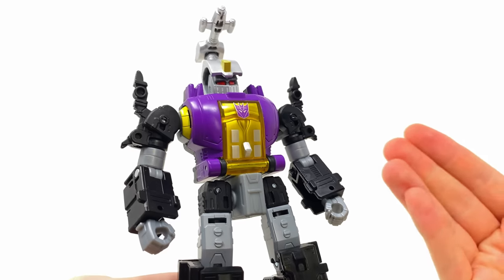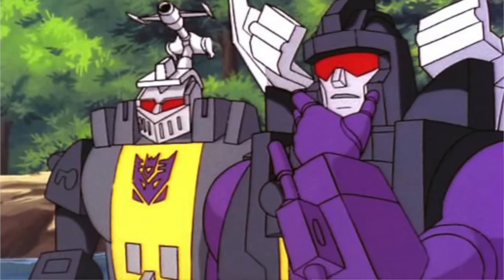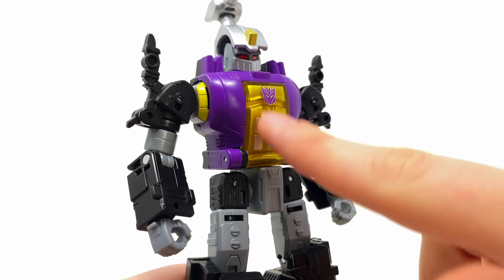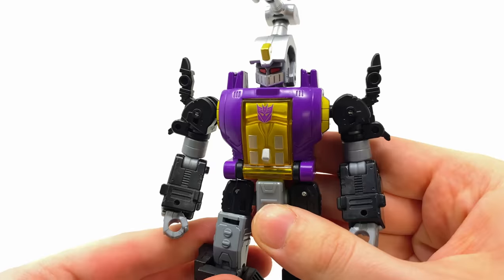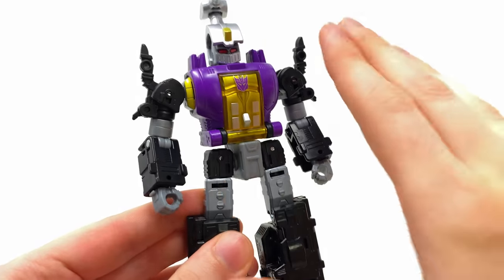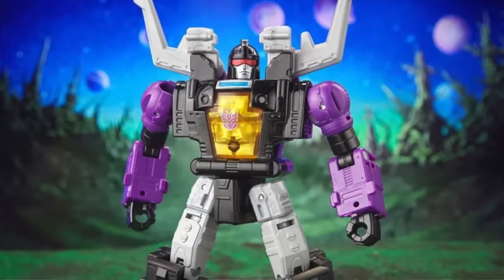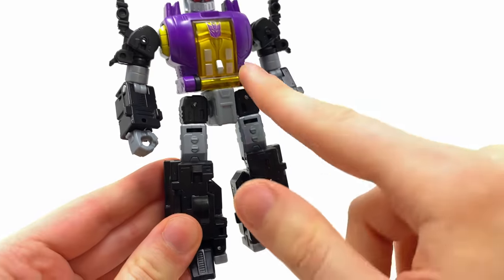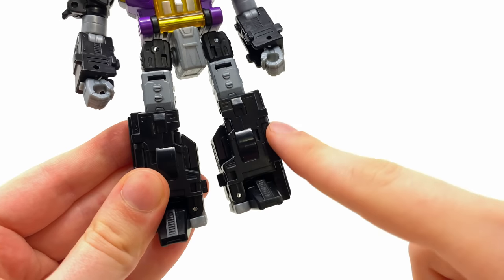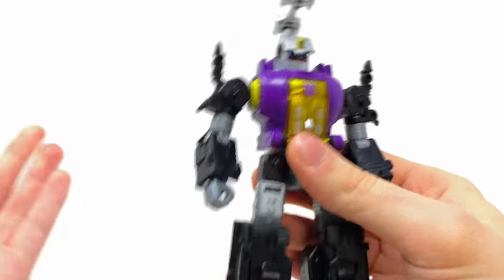Unfortunately you still cannot open this cockpit — with every single Legacy Insecticon release I try to pry it open, but it's glued into place. I also like that unlike the animation model where the chest was kind of gray, they've spruced it up with gold, silver, and purple to better match the other two, making him look slightly more visually interesting. The chest, arms, and head are brand new, but everything from the waist downwards is a direct carryover from Shrapnel. I don't think that's lazy — if it works, why fix it — but I do wish they could have taken a bit of creative liberty with the color scheme on those parts, as it looks a bit bland.